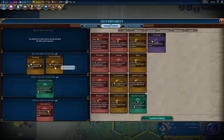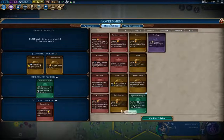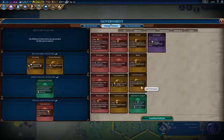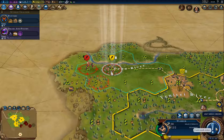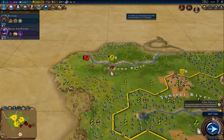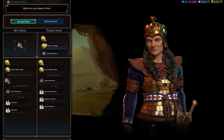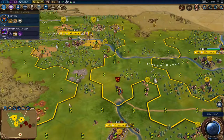Production in all cities is probably the one I want — faith and gold in the capital, production towards settlers and builders. That's probably a bad idea trading horses. Odds are Tamiris has enough horses anyway.